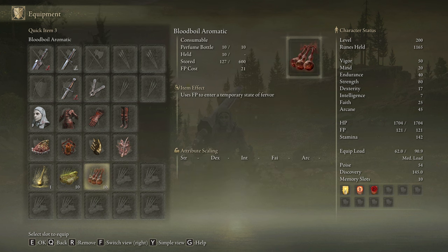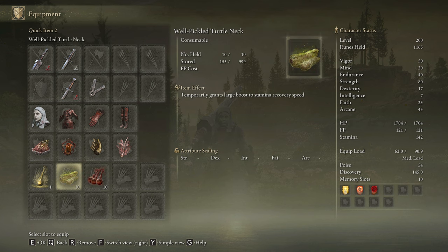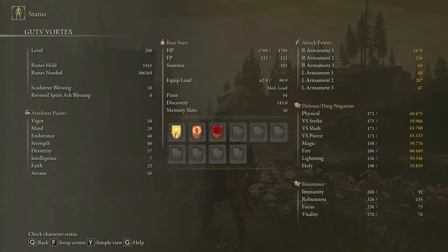With this build we are going to be dealing only physical damage, that's why our best body buff is going to be Blood Boiled Aromatic. And this weapon devours stamina, so be sure to craft some Pickled Turtle Necks to boost your stamina regeneration speed. The best stats for this build are 50 on Vigor, 20 on Mind, 40 on Endurance, 80 on Strength, 12 on Dexterity, 25 on Faith, and 45 on Arcane. Golden Vow and Flame Grant Me Strength are going to be our main buffs. If you want to use the Swarm of Flies to proc bleed faster, feel free to do it. And be sure to have your Scadutree Blessing on level 20 to deal the max damage possible on the DLC bosses.